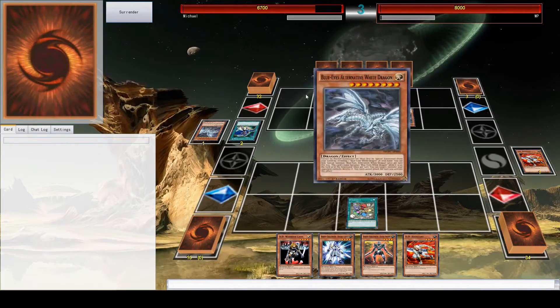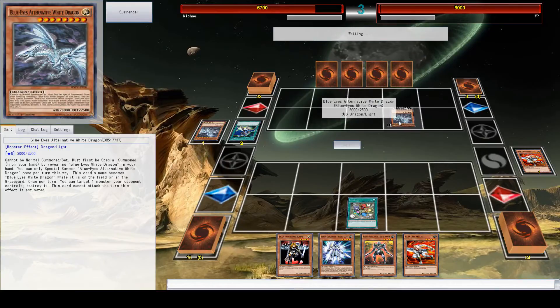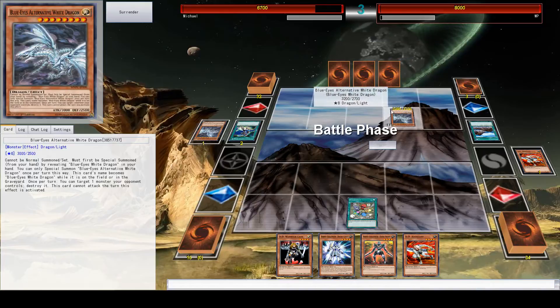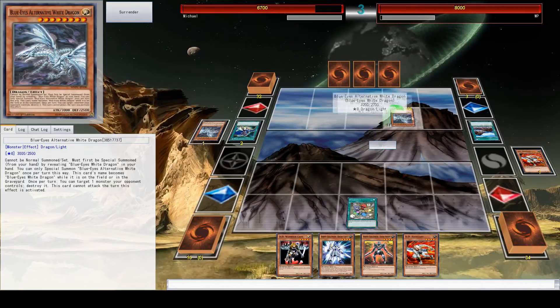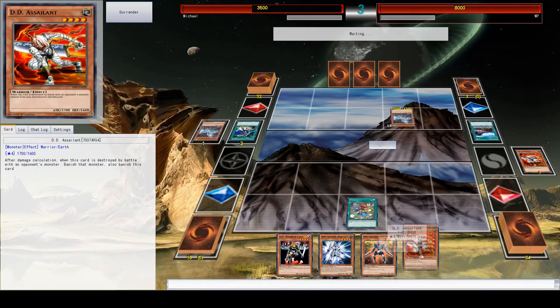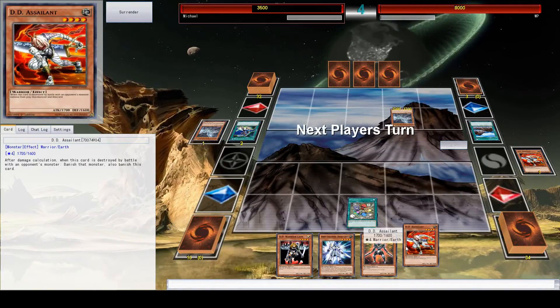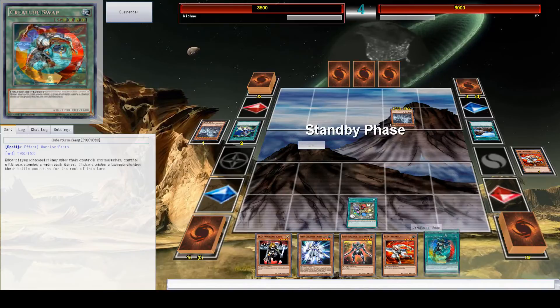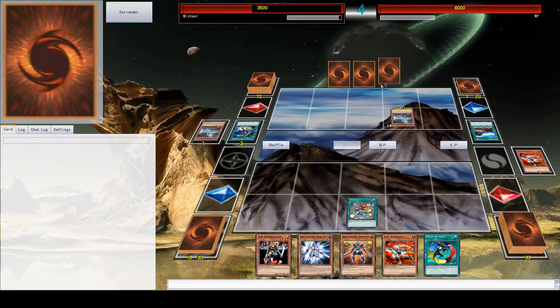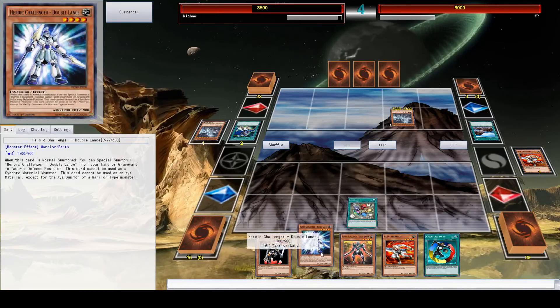He just revealed a Blue Eyes, which means he was able to summon another alternate Blue Eyes. That's sort of how his deck works — he gets out these Blue Eyes all the time and they're super high attack. It's a pretty powerful deck. My deck can be a good counter to it most of the time, especially if I get cards that can banish his cards. But it doesn't always work as well as you'd like.